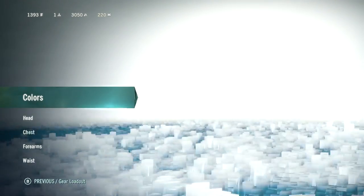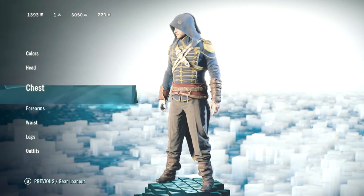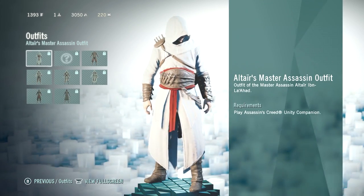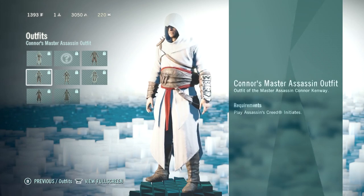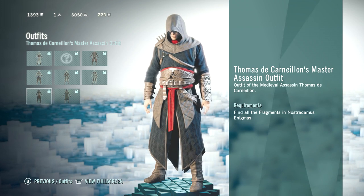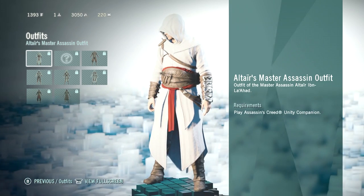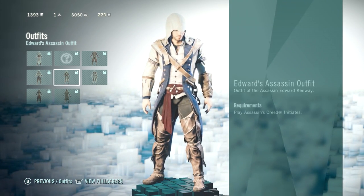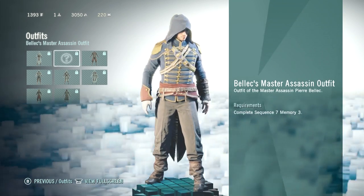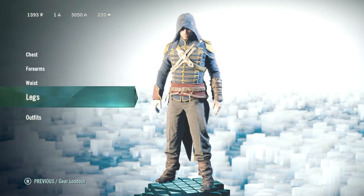There's a huge amount of different weapons and stuff. They also have this new head, chest, forearm, waist, and legs outfit system. The outfits are all very late-game things — like you get Altair's Master Assassin outfit, or Edward's outfit, or Arno's outfit. And they're all collect-all-the-collectibles kind of things, or complete the Companion app — which isn't even out yet — or Assassin's Creed Initiates. Complete sequence seven, memory three — you know, late-game things. Right now I think I'm in sequence four.